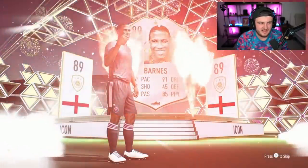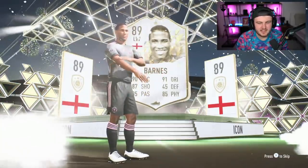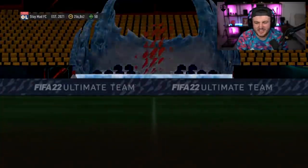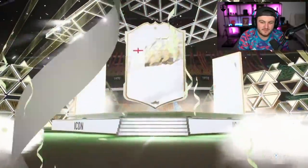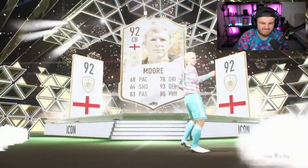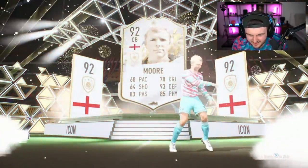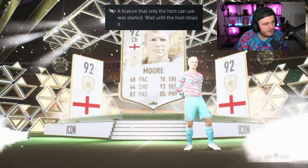Yikes — not great. Next prime icon pack for Stay Mad FC. I feel like he's going to stay mad after he sees this because it's not going to be good. Bobby Moore. That kit is like a candy cane. That is rough, very very rough.